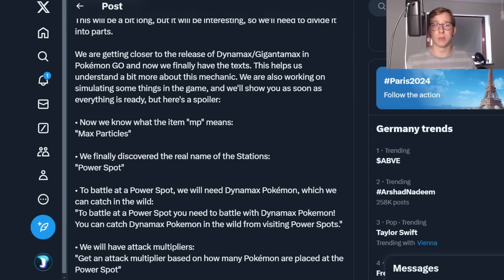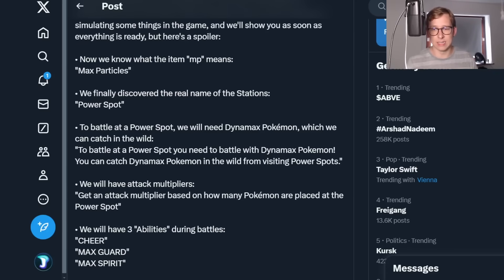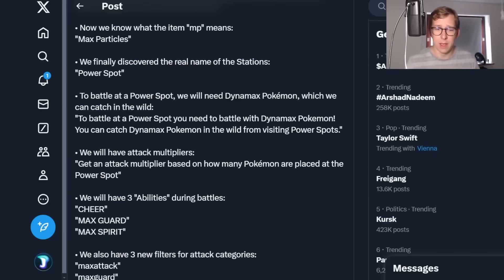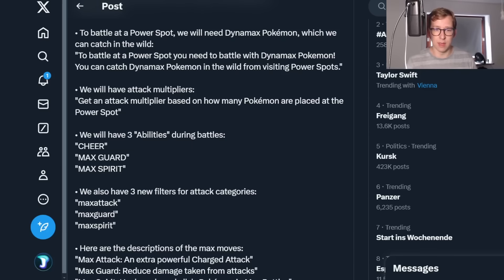Very likely you have to find specific Pokemon in the wild that are able to Dynamax in order to participate in those battles and also put them into the power spots, which are most likely similar to a gym. There's going to be the cheer options: Max Guard and Max Spirit, which are abilities you can do during battles without actually using moves. This might also happen when your Pokemon gets knocked out.